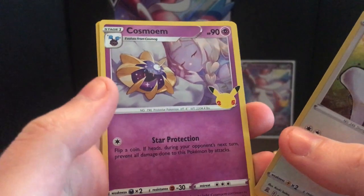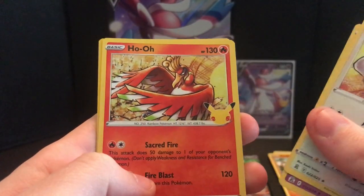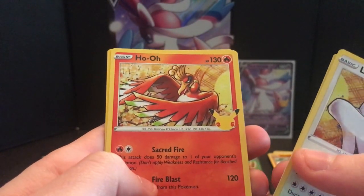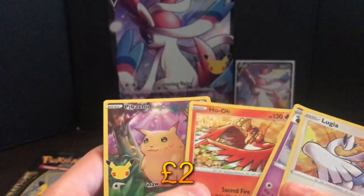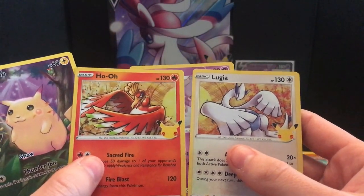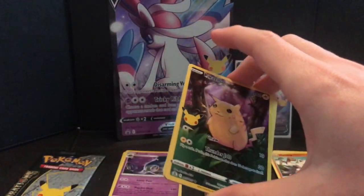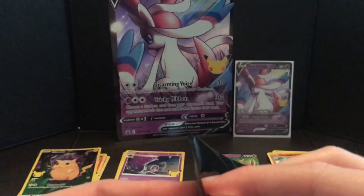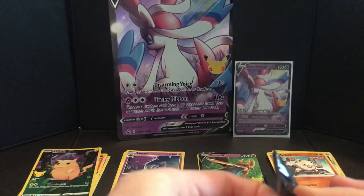Got another Lugia - oh, a Cosmoem! That's very cute, look at Lillie sleeping there. Cosmoem - nice! Ho-Oh as well, and another Ho-Oh with Lugia together in one pack - nice! Also a Pikachu - I'll take that, I don't mind a Pikachu. He's quite common unfortunately, you would have thought he'd be more rare, being the fat original Pikachu that everyone loves.